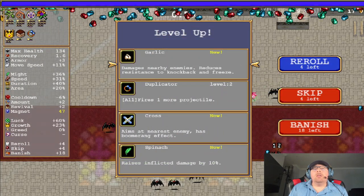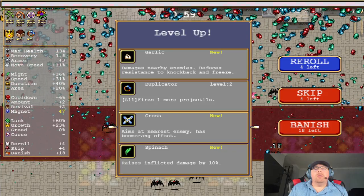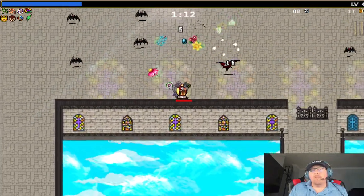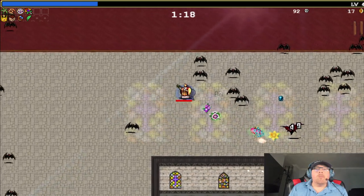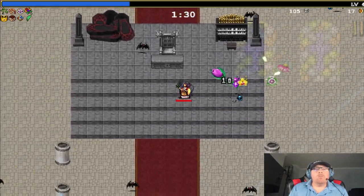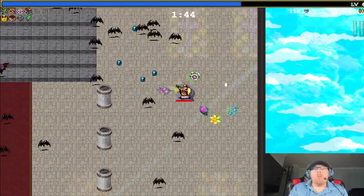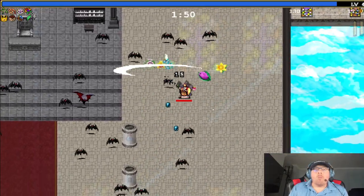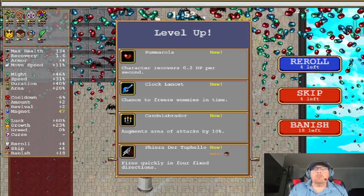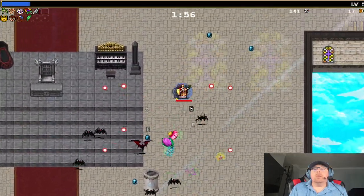I guess you don't get any of the Metaglios or anything on this map. I'm not sure exactly where the relic is, so we're going to have to find it. We're going to get Spinach for more damage. The Fiera del Tufalo? Why not — let's take guns.